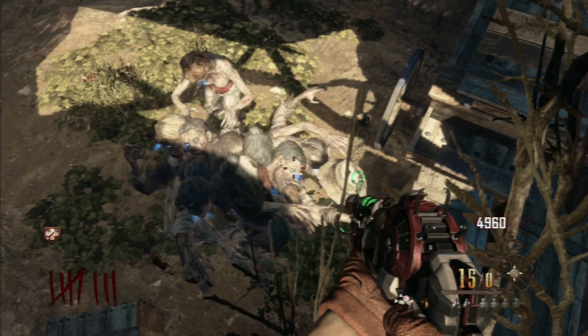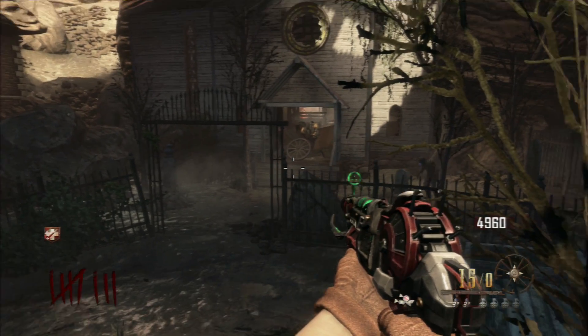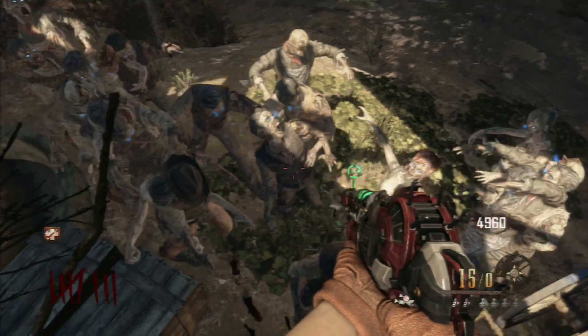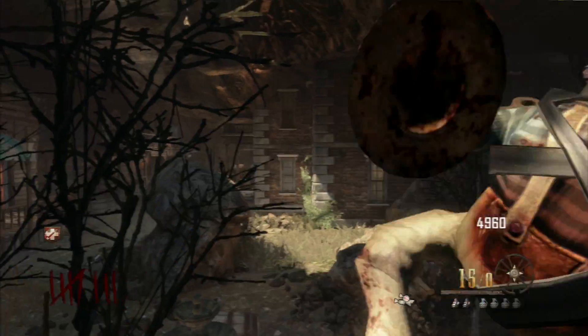You will get hit a few times because the zombies push each other, but all in all you shouldn't be able to go down. And if you have some friends who can camp in there, you would probably attract most of the zombies. So let me get onto it right now.